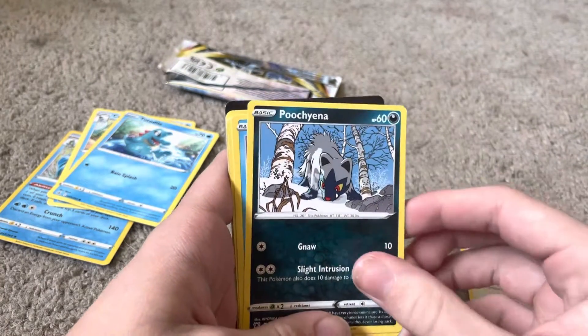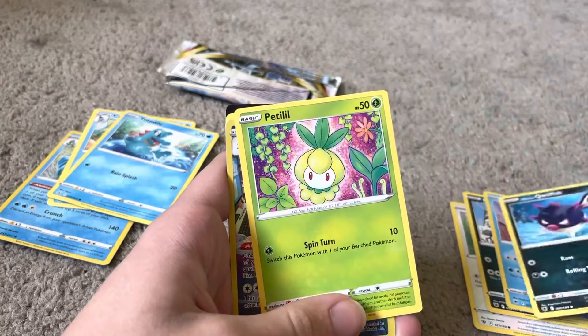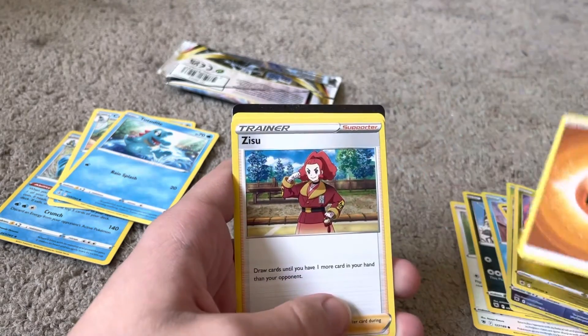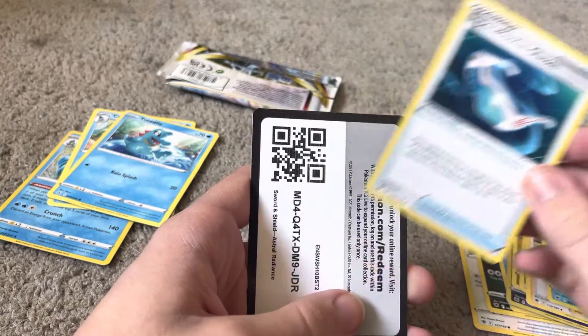Glamio, Pupiana, Swinub, Hisuian Qwilfish, Petilil, Gardevoir, Regidrago, Fighting Energy, Zissou, Golduck, and Super Effective Glasses.